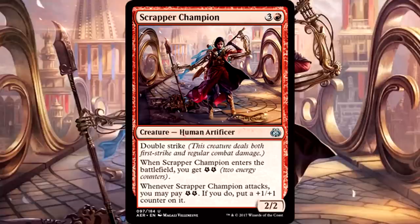Scrapper Champion is 4 mana for a 2/2 human artificer with double strike. When it enters the battlefield, you get 2 energy. Whenever it attacks, you may pay 2 energy — if you do, put a +1/+1 counter on it. Scrapper Champion is the real deal. This is an uncommon with rare-level limited power. Definitely a priority pick. 4 mana is a lot, but double strike is formidable, and it comes with enough energy to activate itself once, making it a 3/3 going into combat. A 3/3 with double strike for 4 mana is first-pickable — probably the most first-pickable uncommon in the entire set. This card is crazy strong.